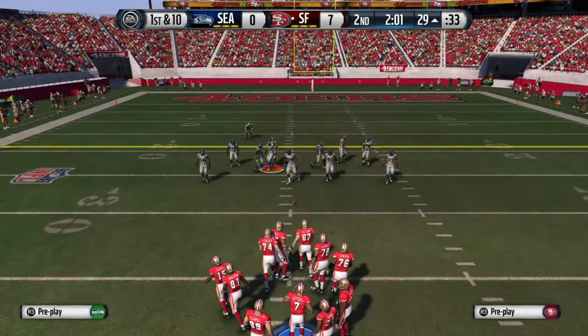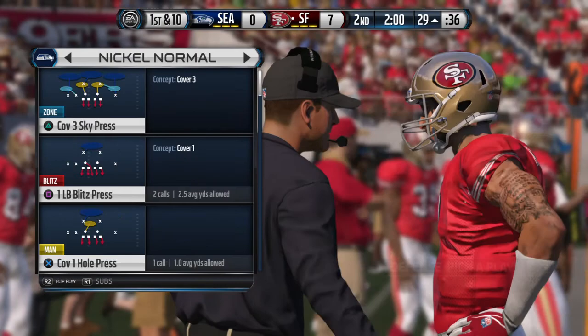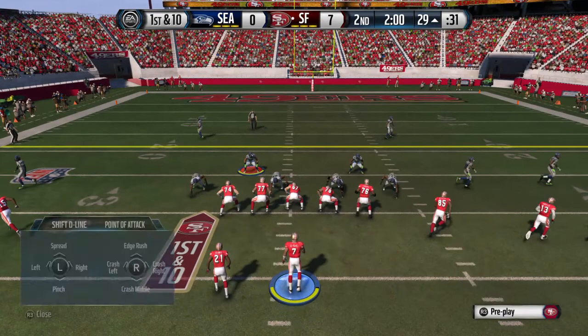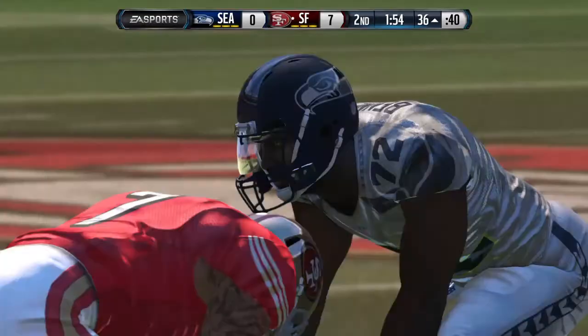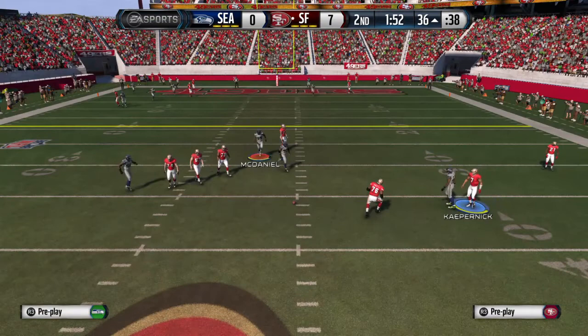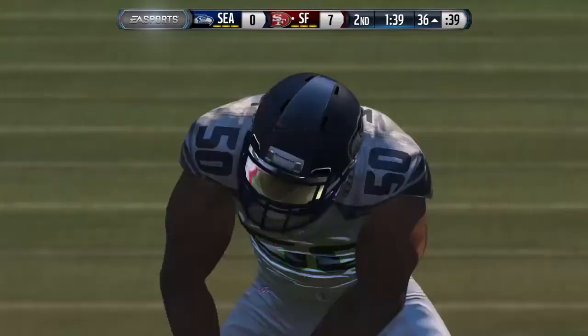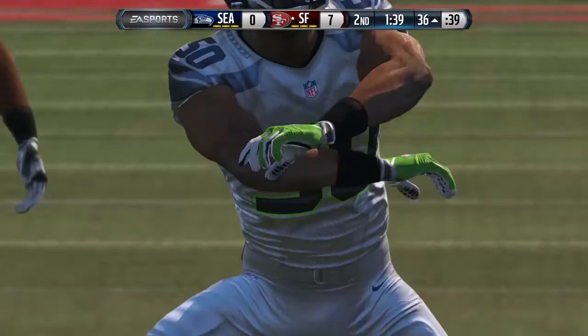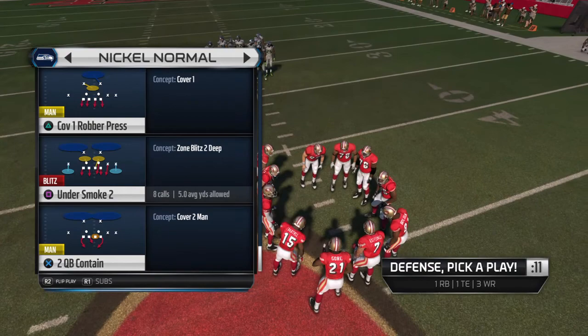Now we reach the two-minute warning here in the second quarter. First down — Kaepernick's going to take it from the gun. Out of the pocket and he's thrown to the ground. They are set back in long distance territory after that sack. Second down — Kaepernick takes it from the gun, had it for a moment but then lost it on the hit. Manage the football game — that's what you have to do as a quarterback. You're winning a close game in third and long. Don't force the play. If it's not there, throw it away and just punt the football.